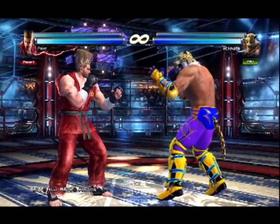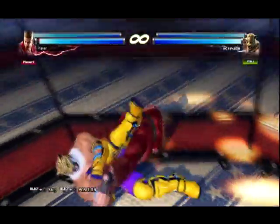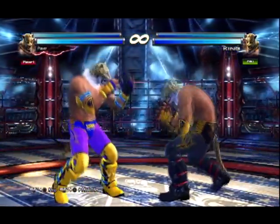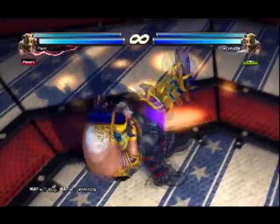Now for the defense against King: to escape his leg cross hold, press 1 plus 2, 1, 1, 1, etc. Like the arm bar, if you press 1 enough times and your character is able to, you will reverse the throw onto King.